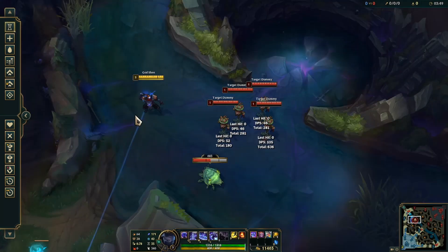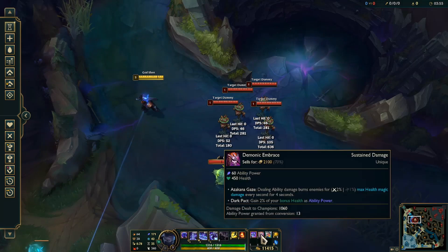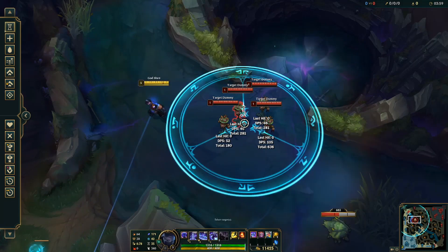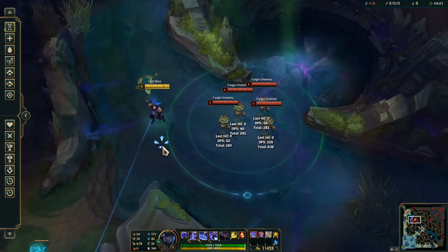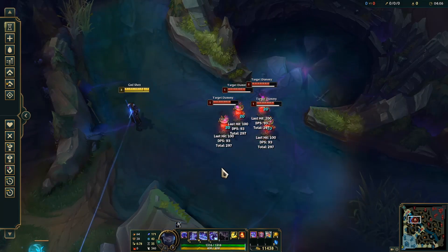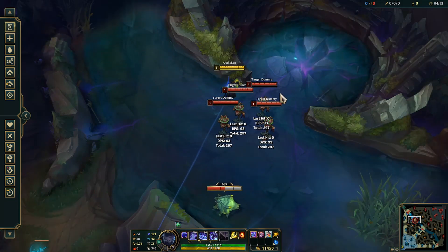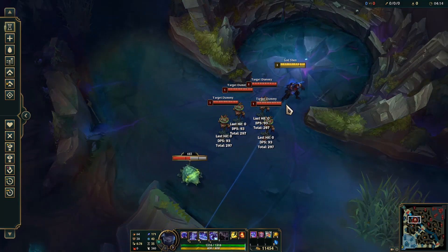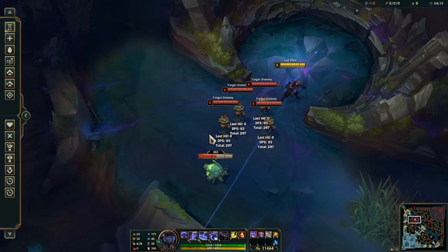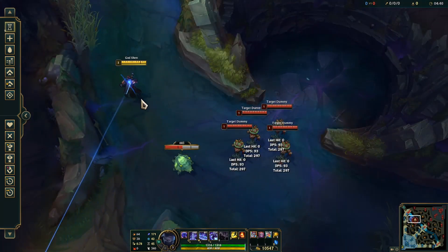Check this one out — Luden's Tempest. I did a video using that a little while back. It actually works a little bit, but check it out — it will actually proc the Luden's Tempest if you drop Redemption on it. I wonder what the possibilities are with that, some kind of AP build. I thought that was funny — maybe we can make something work with that in the future.